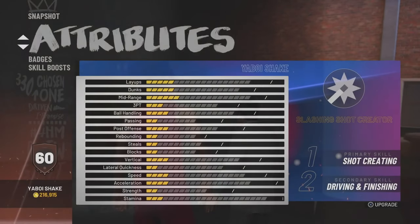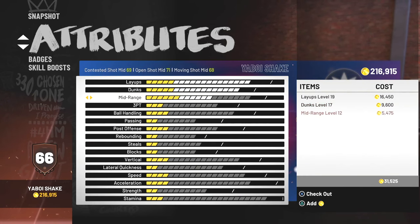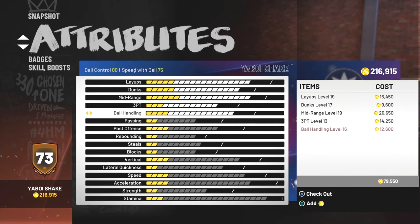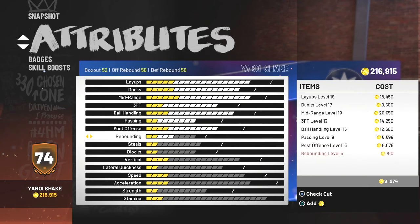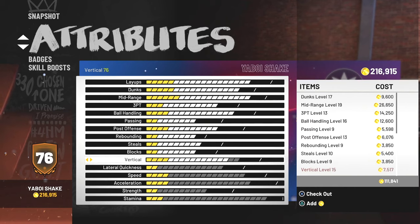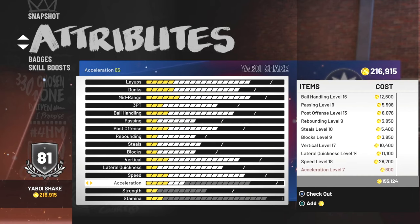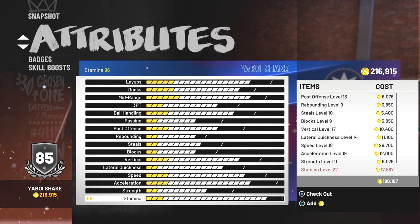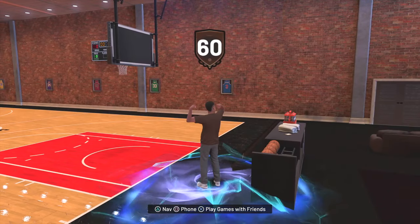He can get all three contact dunk animations and he's a phenomenal shooter. There's not another build in the game that can do all three things — shoot, dunk on people, and ball handle. Most people make a playmaker for ball handling, a sharpshooter for shooting, or a slasher for dunking. This is one of very few builds that can do all three very well — an 86 ball control means speed boost and all the cool dribble animations. I did buy the VC, maxed out all the attributes, and now we're at 85 overall.